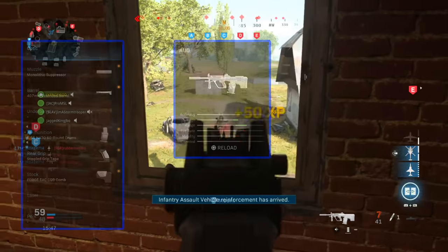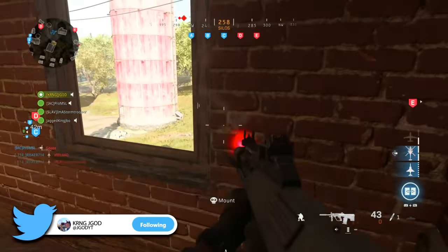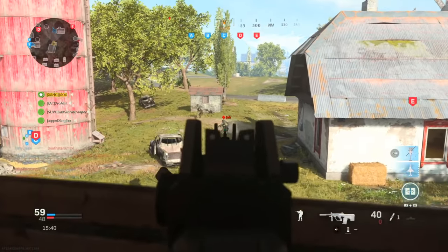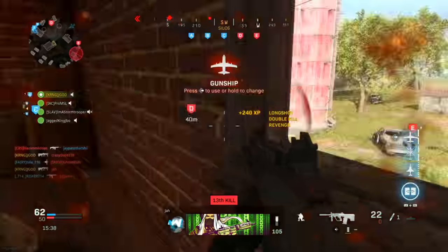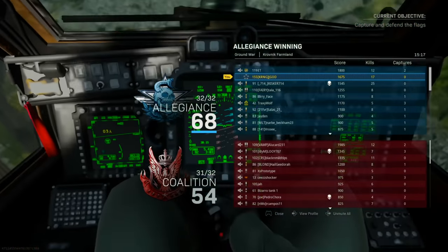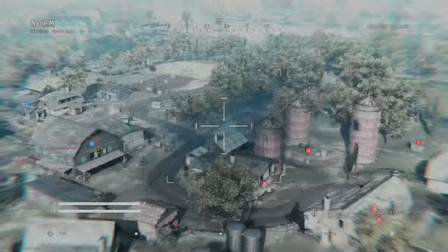To summarize, my best class setup is: monolithic suppressor, 407mm extended barrel, 5.56 NATO 60-round drum, stippled grip tape, and the Forge Tac CQB comb. Keep in mind with this setup you're going to treat this weapon more like a rifle than an SMG. If you want that SMG mobility, there are plenty of other great SMGs that fill that role. Let me know in the comments where you rank the AUG among the other SMGs.